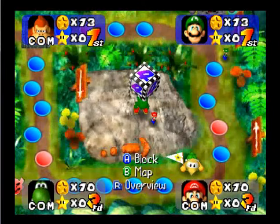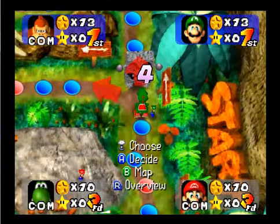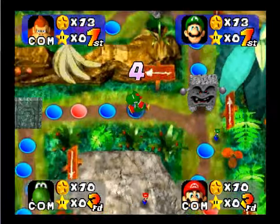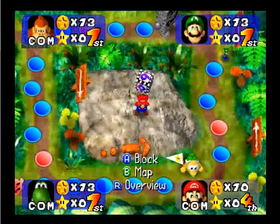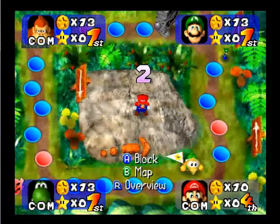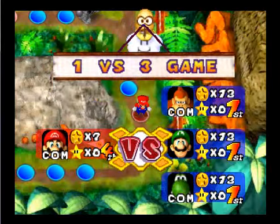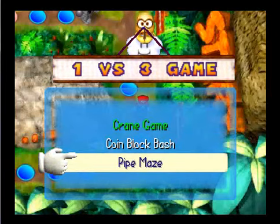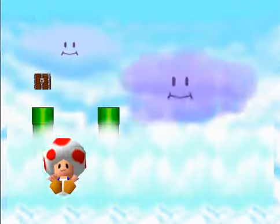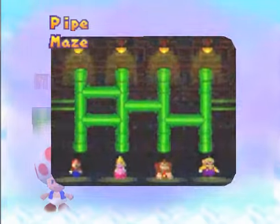I have no idea what's going on — he's going that way for whatever reason. Mario takes his turn and oh, that's not good at all. So he's the odd man out — Claim Block Bash, Hype Maze. He has to choose where the treasure chest is dropped.